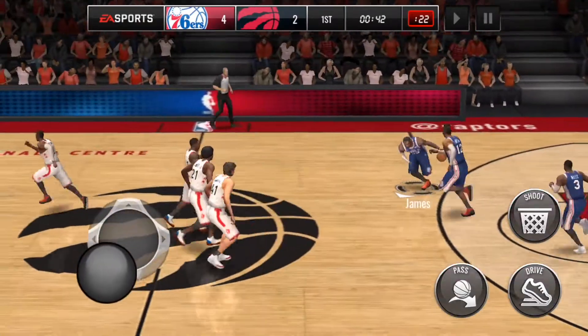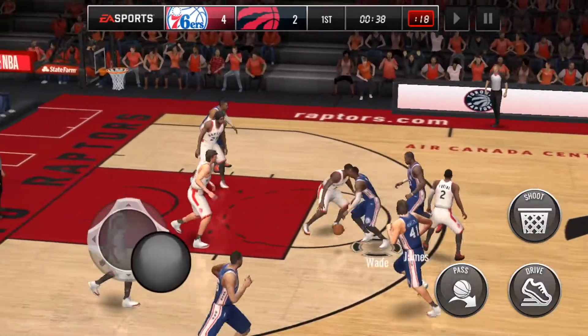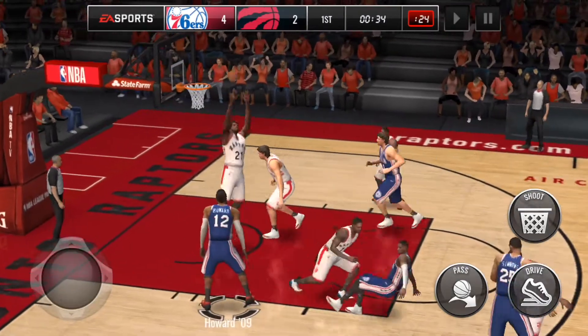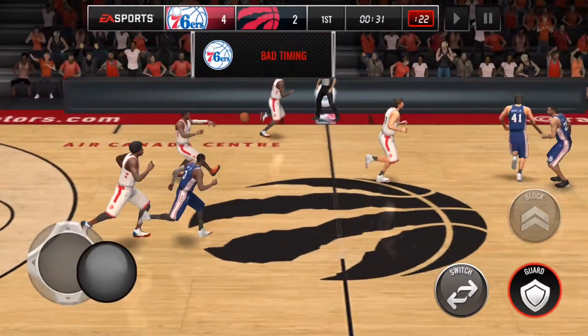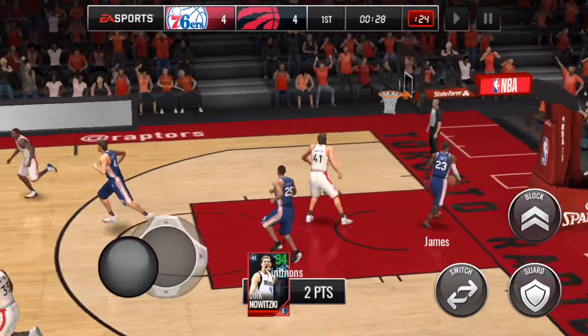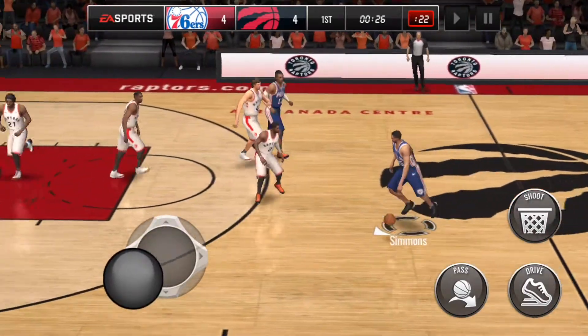Embiid with a miss. Let's find Wade again. Be cool to get an alley-oop with him if possible. Break down Crawford, couple of spin moves. I actually thought it was going for a layup, so that's why I let go of the shoot button, but he just stopped and popped — 0% release. Not a great shot.